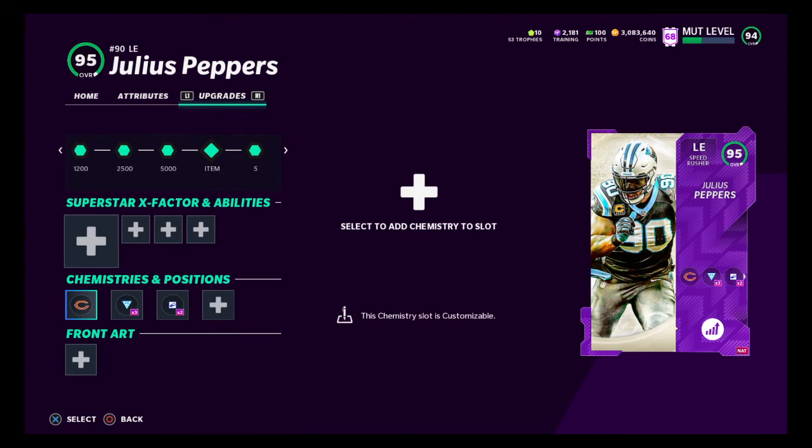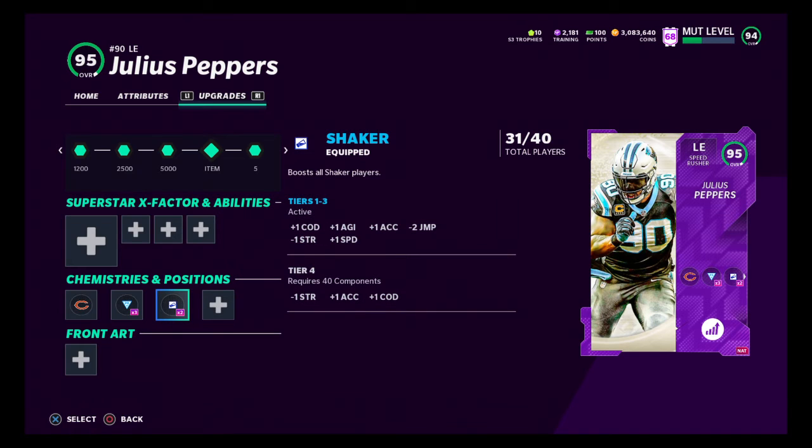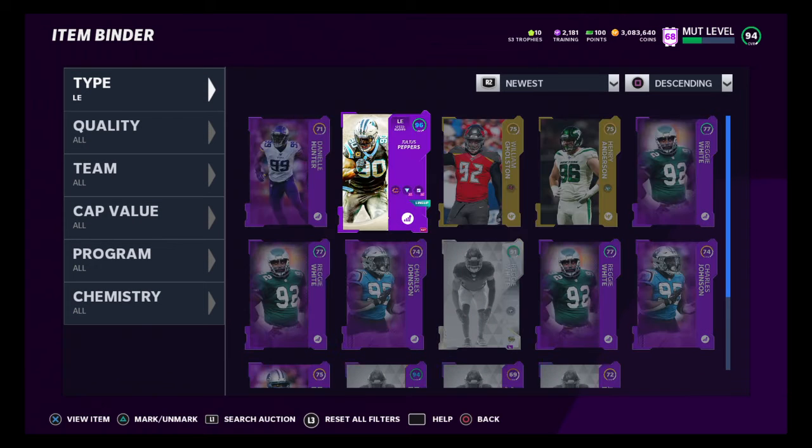What's the chem called? There you go — Shaker. That's what I have. Shaker gives change of direction, agility, and acceleration. He's minus two jump and minus one strength, plus his speed — I'll take that. So I don't even know if I want to go up to tier four because I don't want to lose another strength. I would like to gain another acceleration and change of direction, but I'm fine right here at tier three.